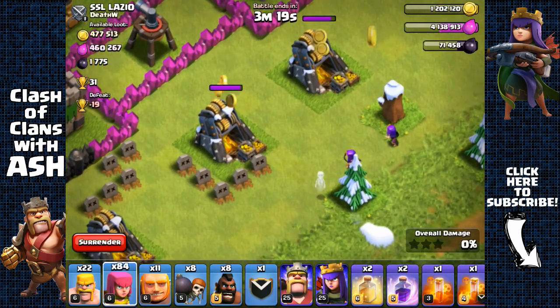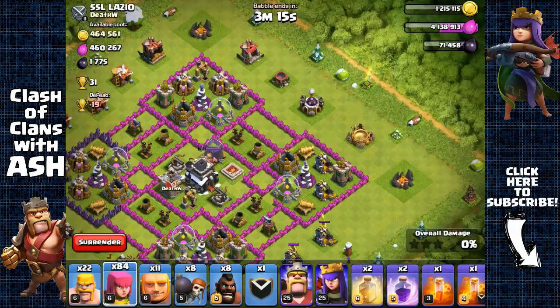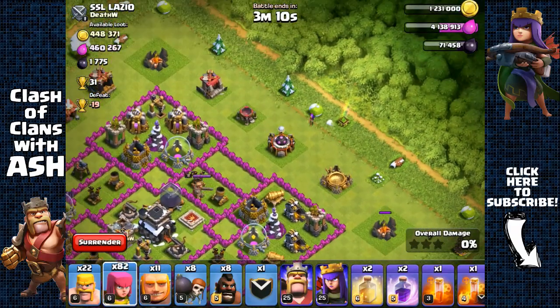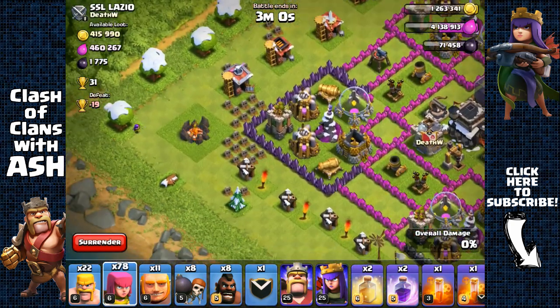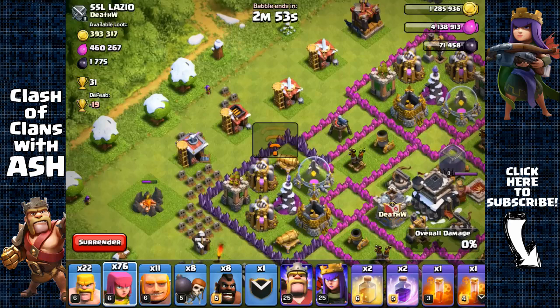That gold mine is almost out of range. There aren't any other collectors out of range, but there are a bunch of buildings that are out of range, so we should remove them just to create that space — only requires one archer. I'll place the archer on that camp and one on that barrack.